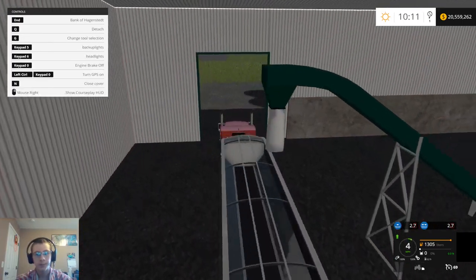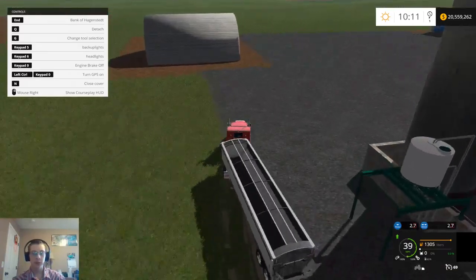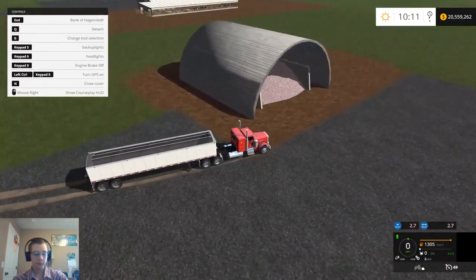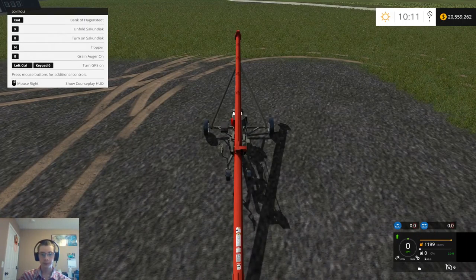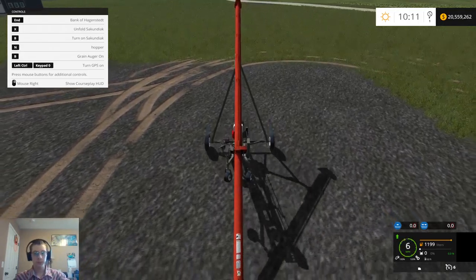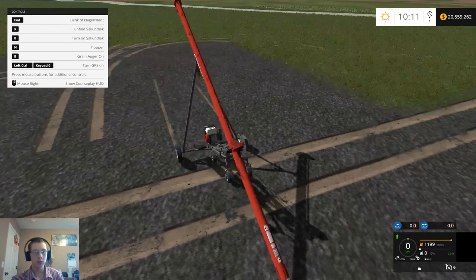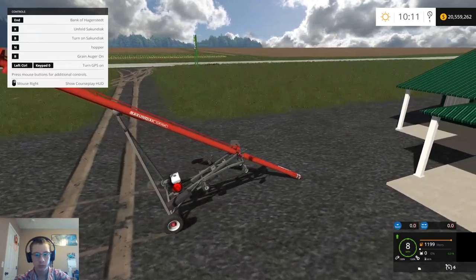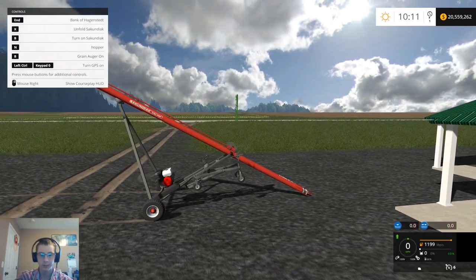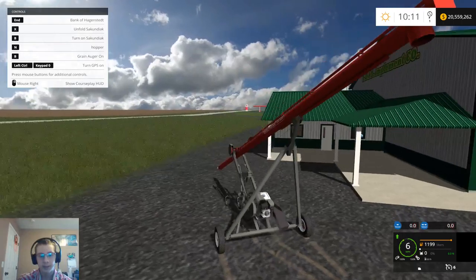No, we cannot purchase from inside the building — OK, plan B. Let me check out here. There we go — oh, those wheels need to be on the ground, that's why. Gotcha, that would make sense.